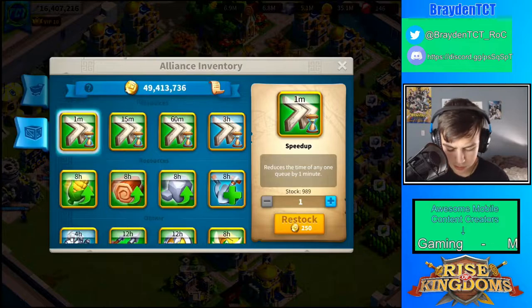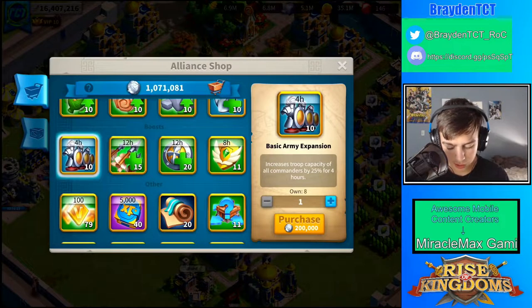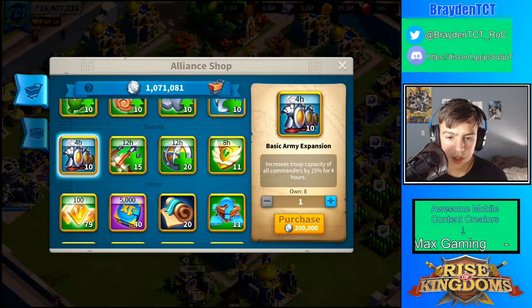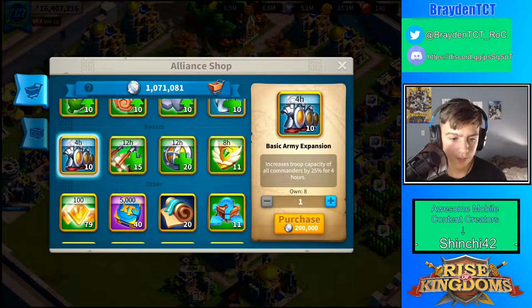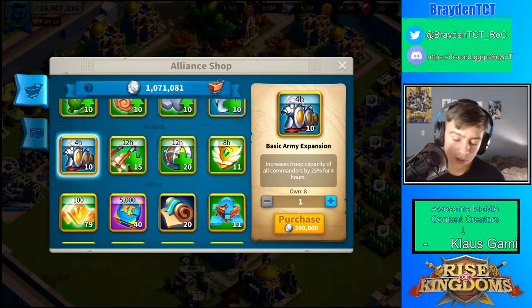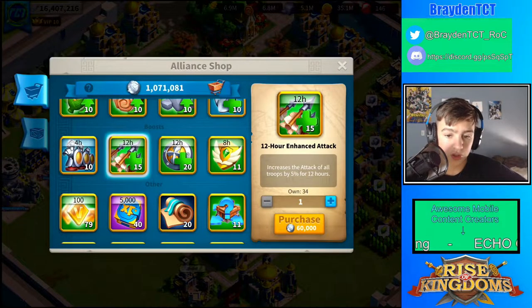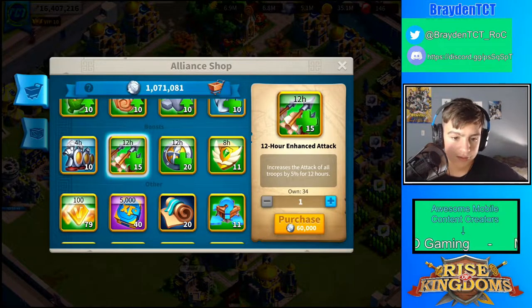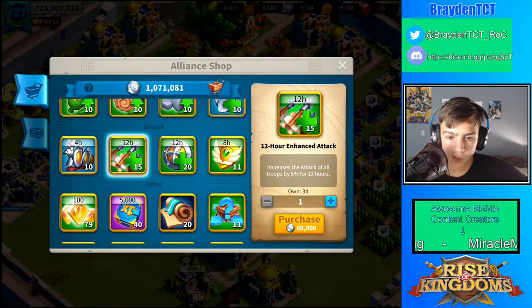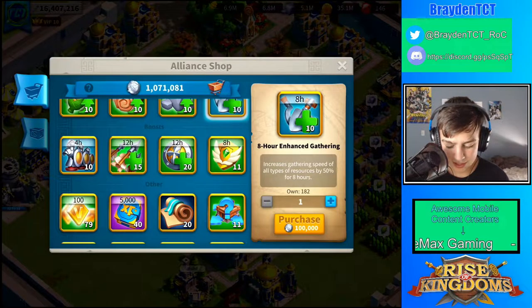The next thing — basic army expansions — these are actually worth it. They can be very useful, especially if you don't have any. I own eight of them, so if I ever needed one this would be the place to get them. Attack and defense boosts are also very useful because I use these all the time when attacking big things or defending. They're only 60,000 alliance credits, and surprisingly they cost less than some other items, which is pretty insane.